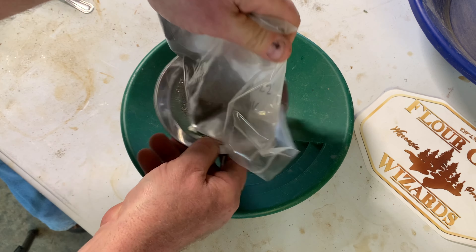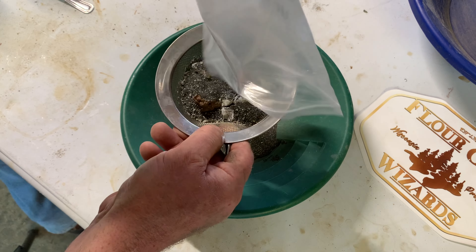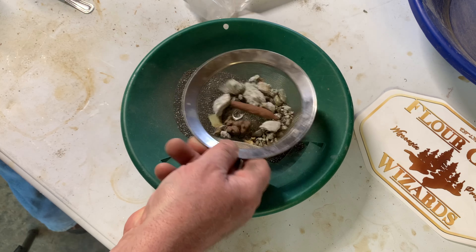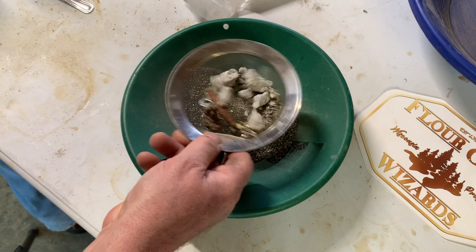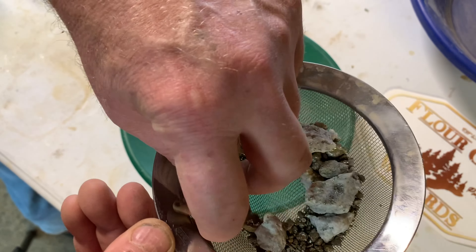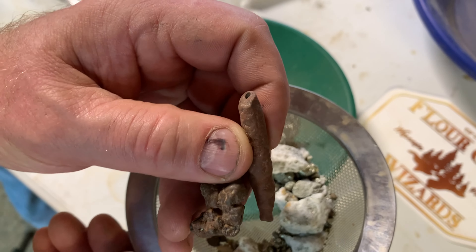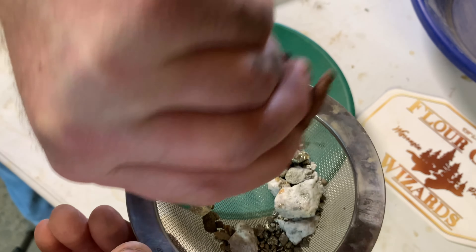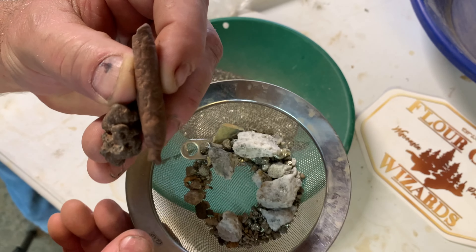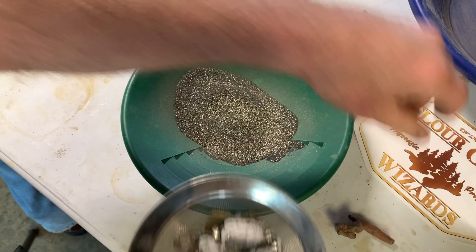That goes right through. This should be easy — this part here. I'll dump all that right in there and give it a little shake. There are a number of larger items in there, and some of these I recognize right off the bat — like these two right here. That there is petrified dinosaur crap. You guys keep sending me dinosaur crap, but it's going in the 15,000 subscriber giveaway can. All right, let's continue.